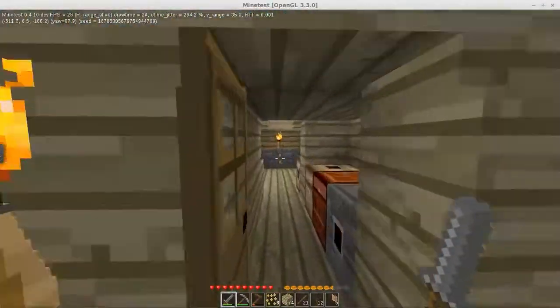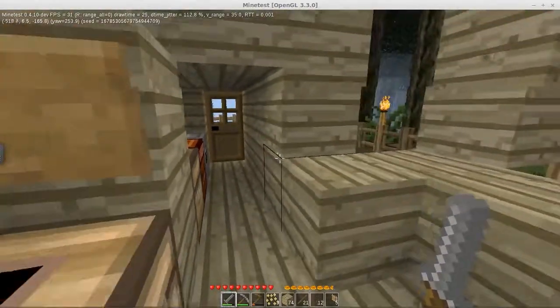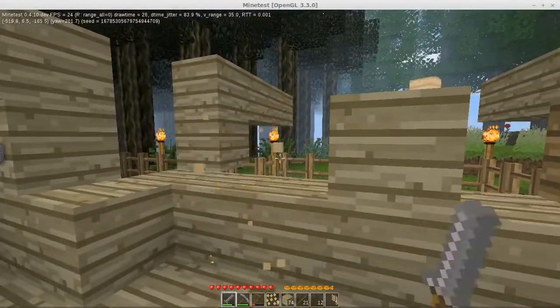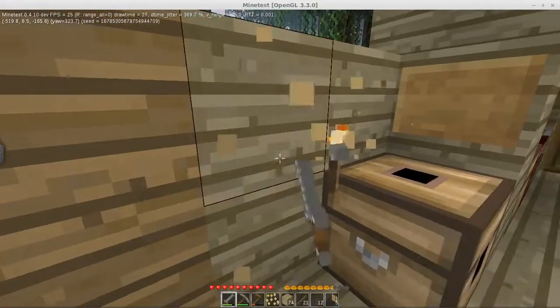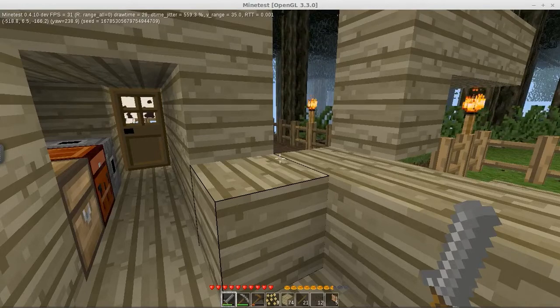Sorry cow, I'm not letting you in. Nope — this is house for people only. That floating torch looks awkward, let's get rid of it. We are going to have a busy day, so let's stop here and catch you next time.